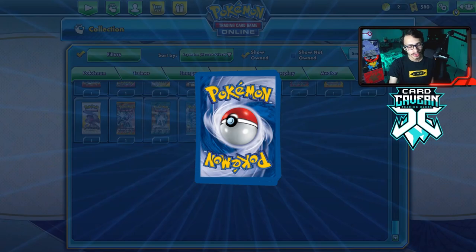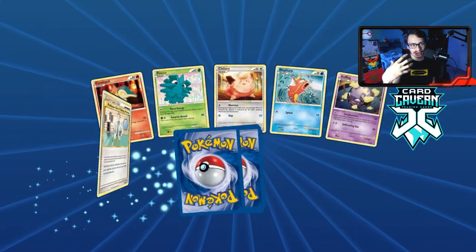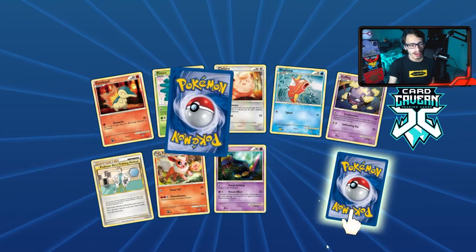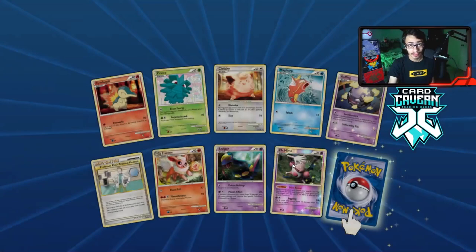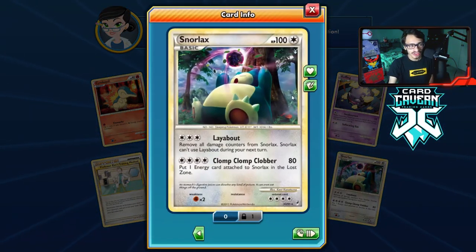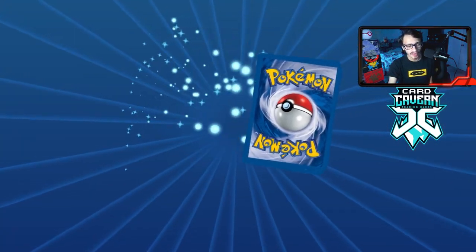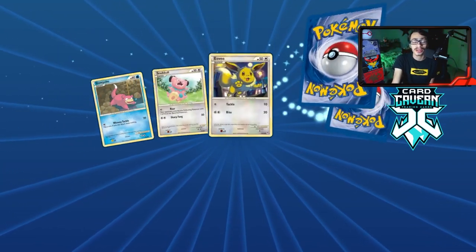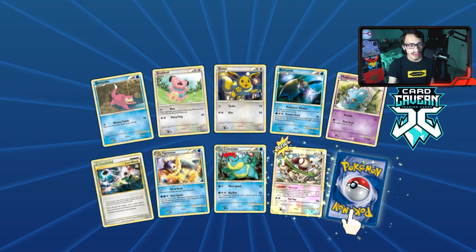Lost World is still a thing in Standard with Prism Stars but doesn't really do much. Reverse hollow Mime Jr — there's actually a deck that plays that and I might make a video on it. The rare is a Snorlax. A lot of Lost World mechanics and cards here. The Lost World archetype never really took off — many people thought it was gonna be insane especially with Gengar Prime, but it never went anywhere.